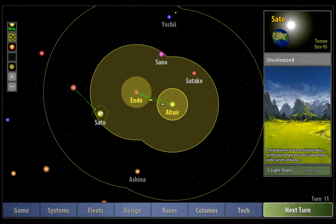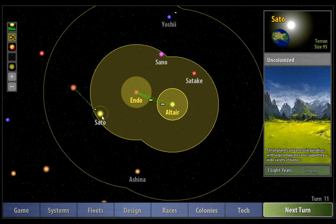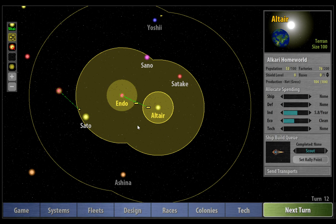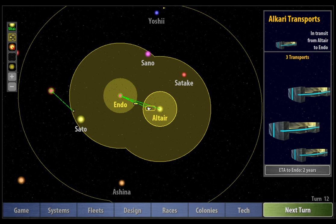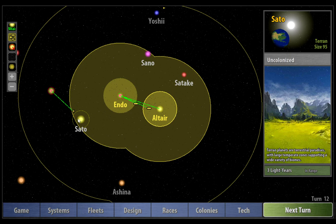I'm going to send this scout ship over to Sato. Because Sato is a good planet and we really want to take it, there might be good reason for us to create some kind of military ship just so we can sit it on Sato, because we have got another Alkari faction somewhere near us and it's possible that they've scouted it already. If we lose this planet, we're in big trouble. So I'm going to keep sending transports from Altair to Endo. I kind of want to keep sending population from Altair until we've reached around 100 factories, then start growing the population, max out the factories as fast as I can, then build a colony ship to settle on Sato.